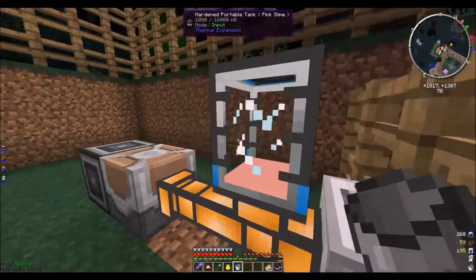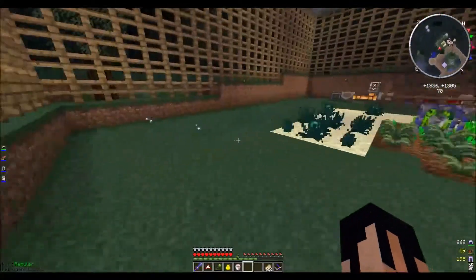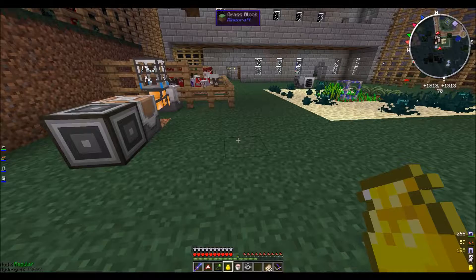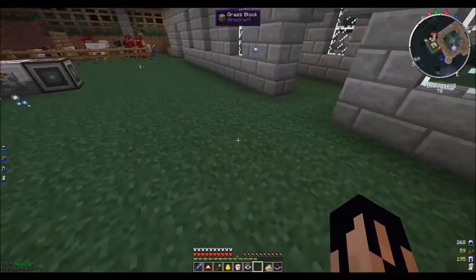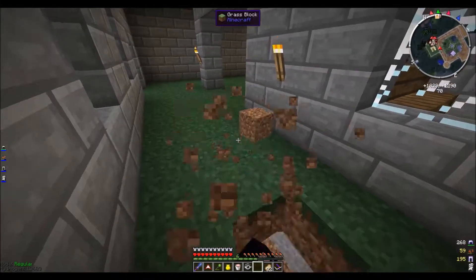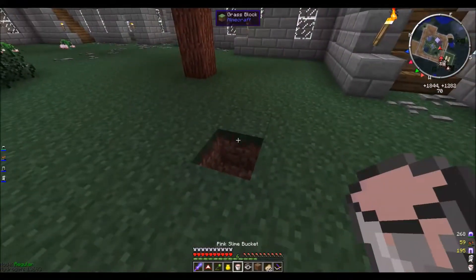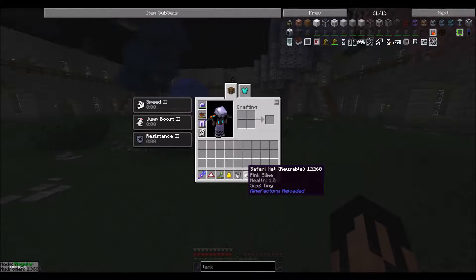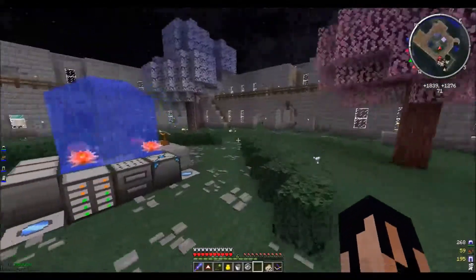We have one bucket's worth of pink slime here in our tank. I don't think it's a good idea to just spawn a slime and kill it immediately — we have some other options. Let's see how this slime works. I've caught a pink slime here in my safari net; I will be right back when I have the materials necessary for my plan.